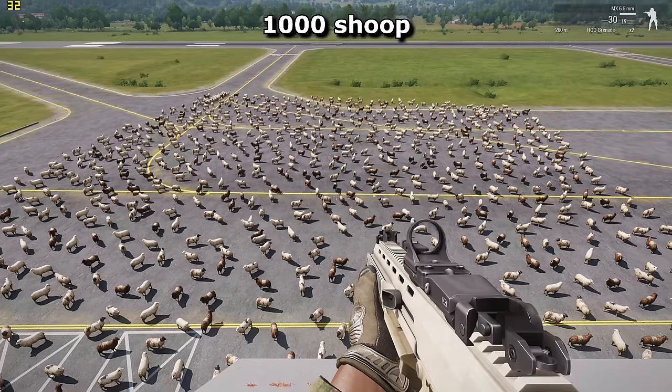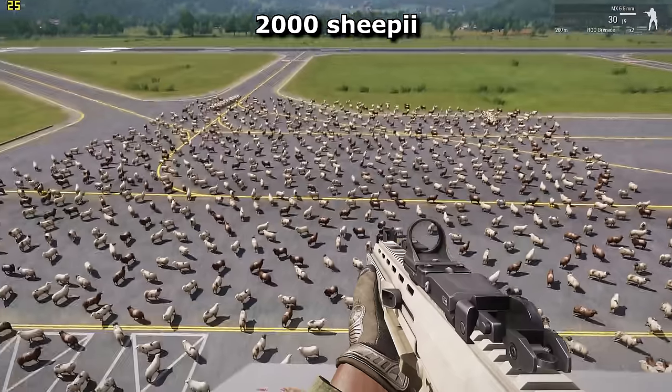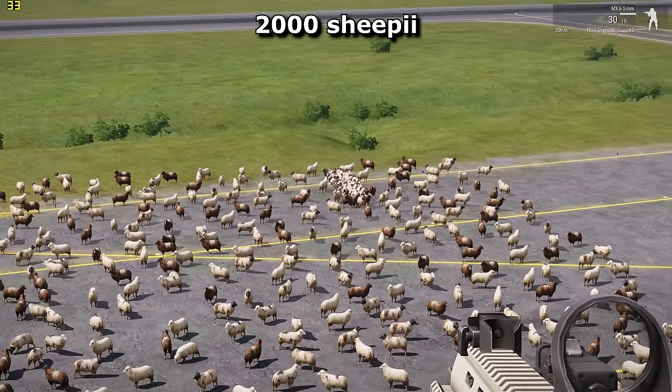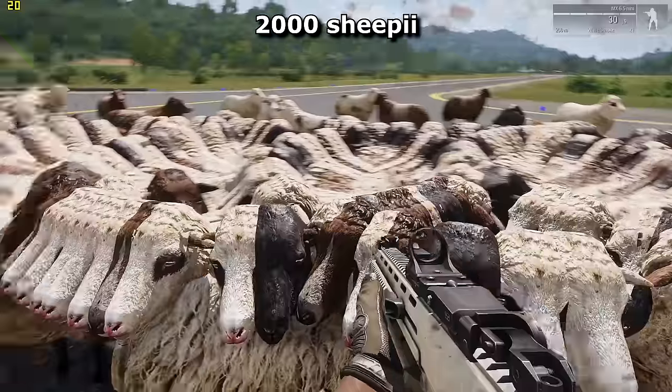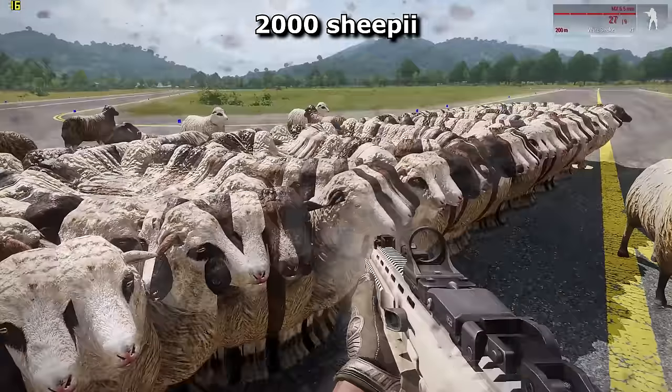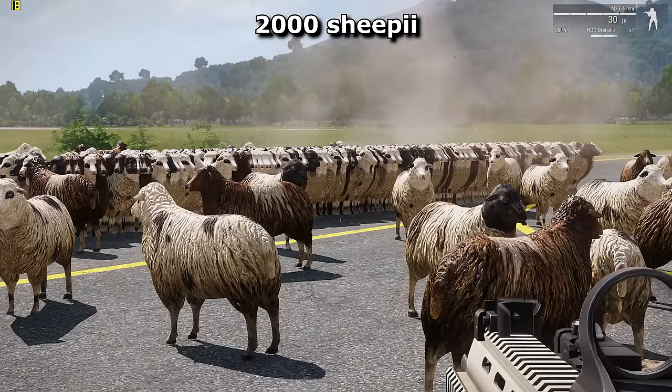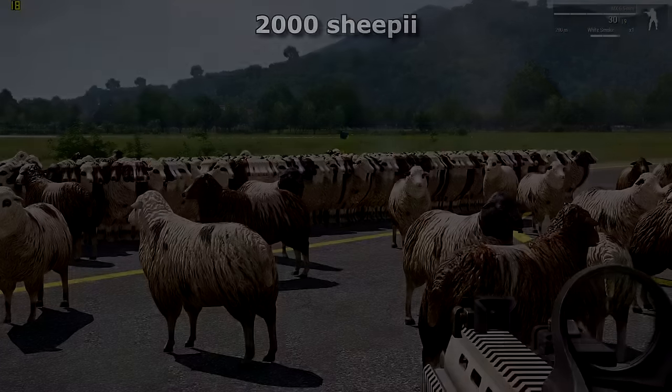But enough of this. On to 2000! The framerate's down to cinematic territory. But something else is going on here. The game's engine seems bugged, creating solid and rather creepy walls of sheep. These things are impervious to bullets and even to grenades. I'm sure this would happen in real life as well. Don't doubt Arma's calculations — it knows what it's doing.